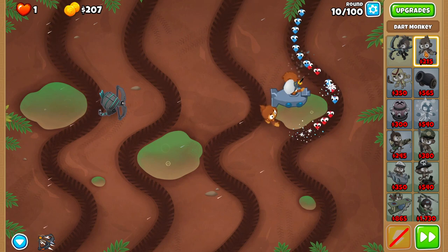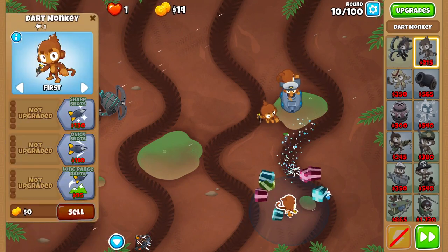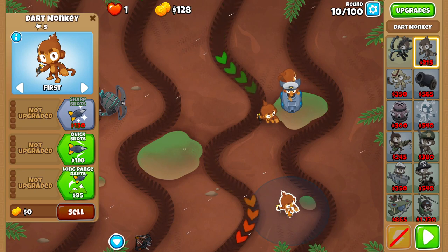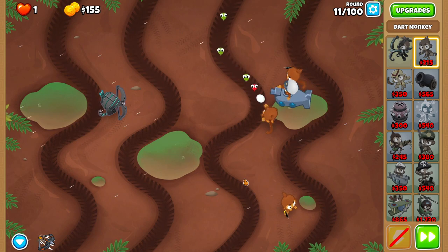In the middle of round ten, place a Dart Monkey as soon as possible so that its range is half inside of the right track and can see a little bit of the left track. If done right, you'll barely survive.